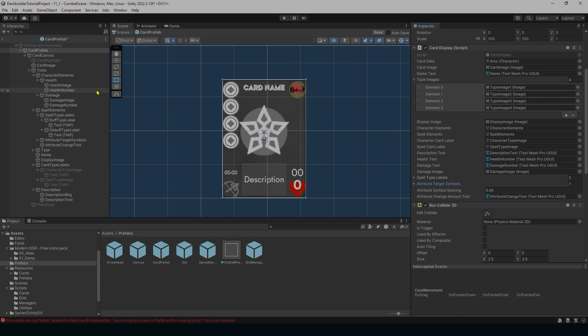Next episode we're going to configure spell cards to actually have effects on characters, but first we need to give our character prefabs a new script that holds the attributes that can be modified. That's it for today — I hope you have a wonderful day. Please like and subscribe if you enjoyed the video, and I'll see you next time.